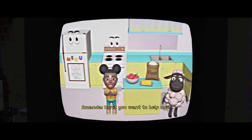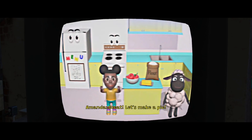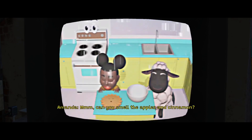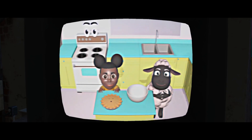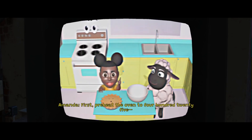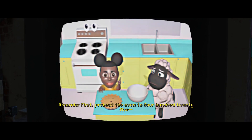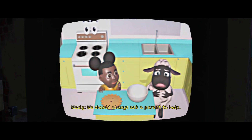Don't you want to help me? Wow, she looks upset. Let's go ahead and make a pie. Can you smell the apples and cinnamon? It's time to bake a pie. First, preheat the oven to 425 degrees. I don't think we should be using the oven by ourselves — we should always ask a parent to help.